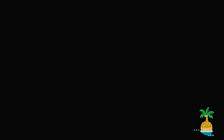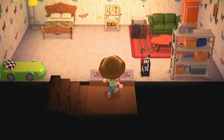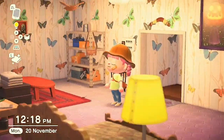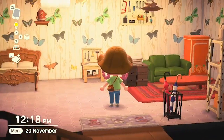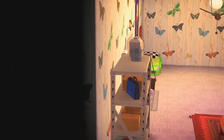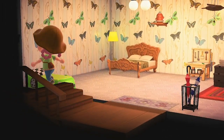And if we go downstairs, here is my little storage kind of room with an extra bed, just in case I have people staying over. That kind of reminds me of That '70s Show. I really love this wallpaper — it's my favorite, I think it's my favorite in the game. The close second is probably the Hello Kitty one.